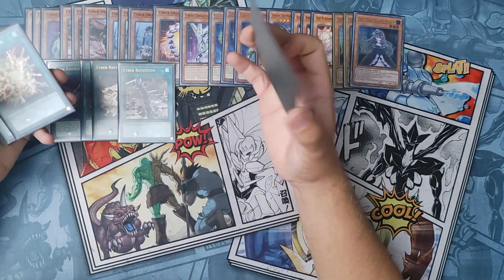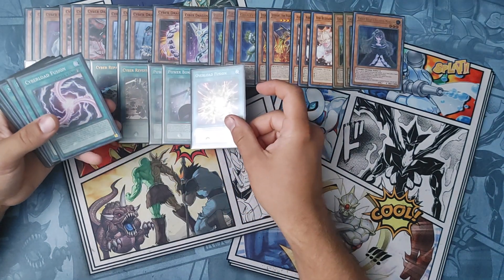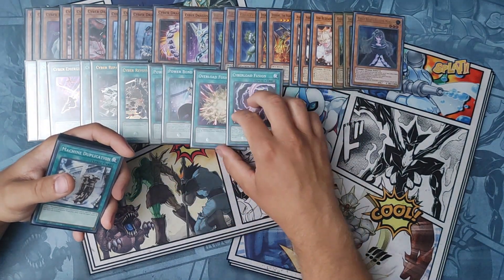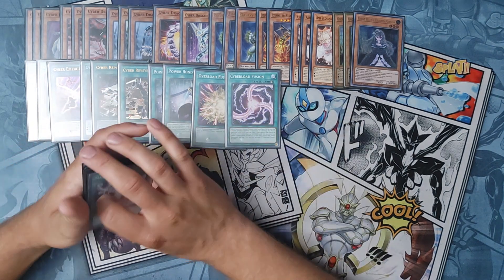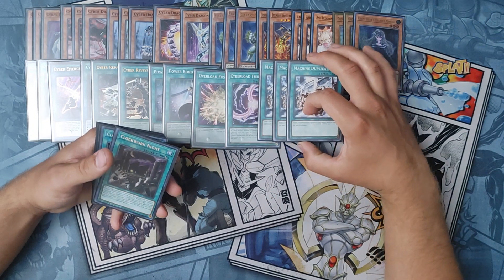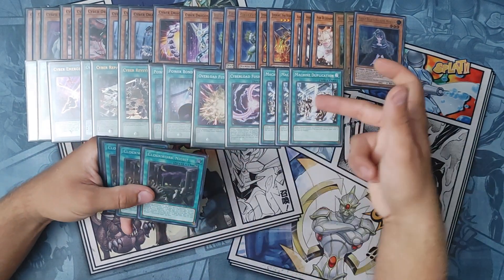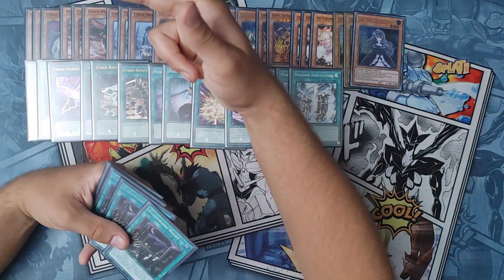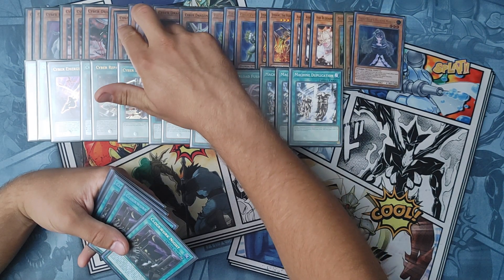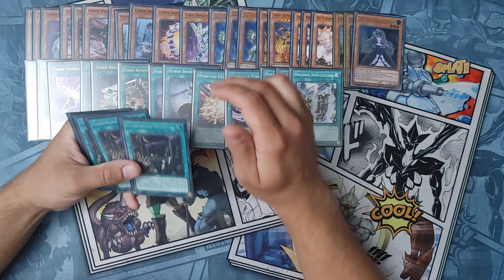For the fusions, we play two Power Bond, one Overload Fusion, and one Cyber Load Fusion. I believe Cyber Load Fusion is searchable. Next up, we have three copies of Machine Dupe. This is just used for your Hertz and your Core. I think it also works with Natchezer as well.